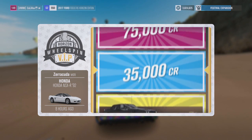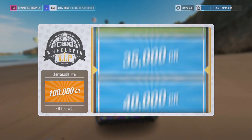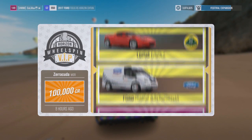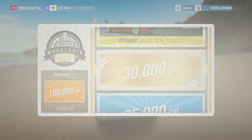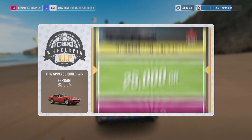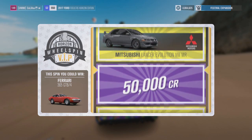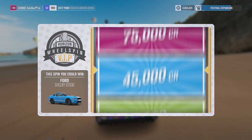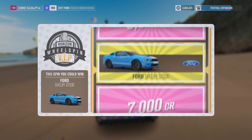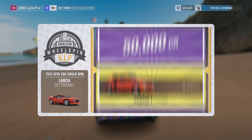An NSX - I have that already. 50k. Zeracuda won - I just won that like four times. 15,000, not bad. A Ferrari 365 GTB - Ferrari's always good. And then a Mitsubishi. Oh, this one again - I want it. I wonder how many wheel spins we actually have. 10,000.